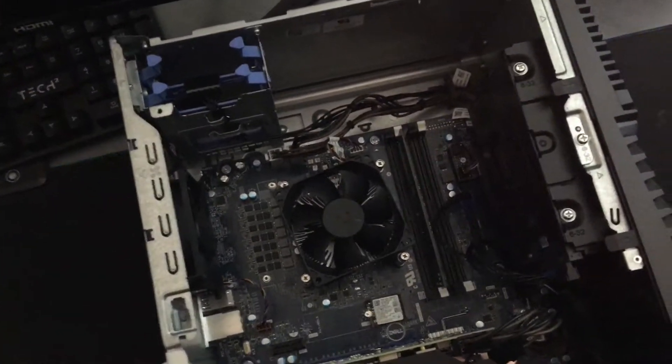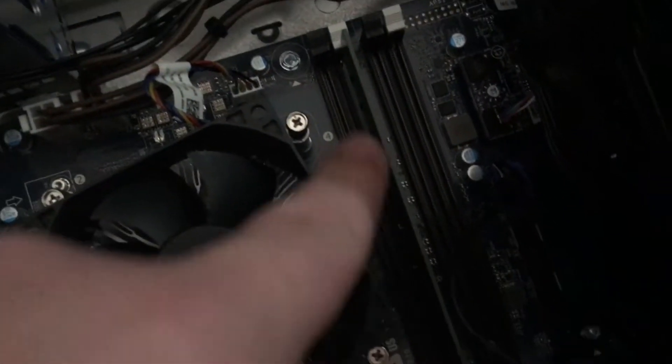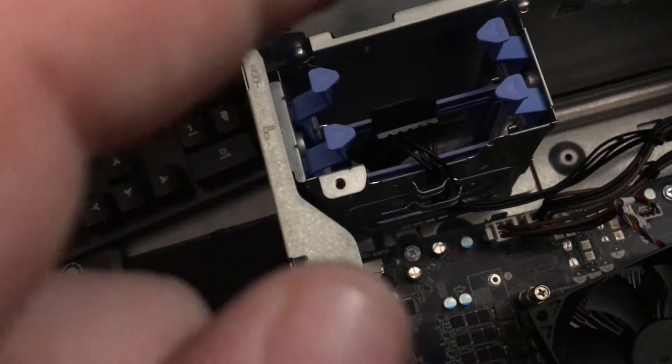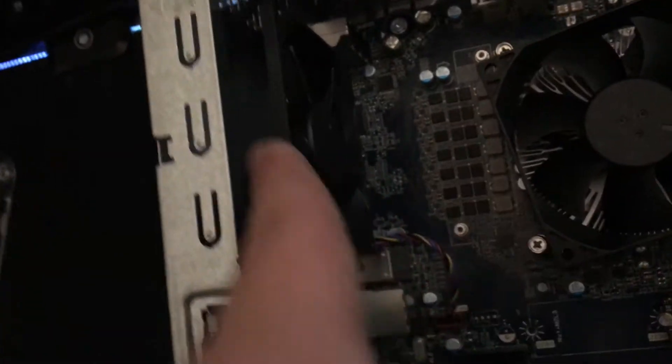Here we go — we have my Dell G5 on the desktop. I'm recording with my phone so the quality and audio may not be great. We're going to open this up and take a look inside. We've opened the computer — I have never opened this before, so I've just voided my warranty. Here we can see a RAM slot, the CPU, the GPU, and what I think is where the hard drive would go, along with the exhaust fan and CPU fan.